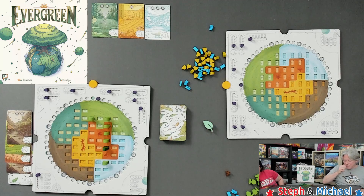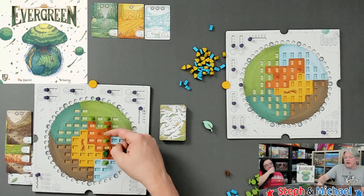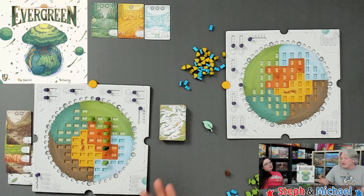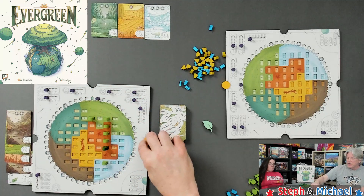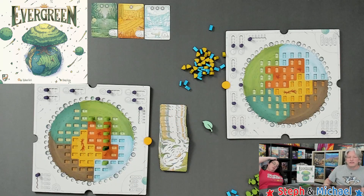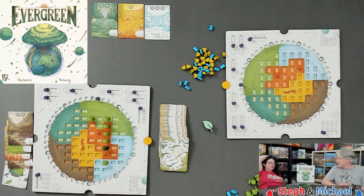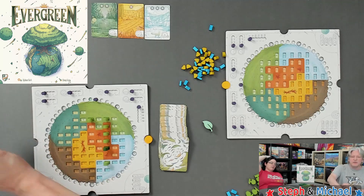Then check for your biggest forest: count each group of trees and bushes that are orthogonally adjacent to one another. Score points equal to the size of your largest group. If two forests are the same size, you still only score once. Update your score with a cylinder, then move the sun, discard all biome cards, and if you run out of biome cards shuffle all discards back in — but don't include cards next to player boards until they're discarded at season end.